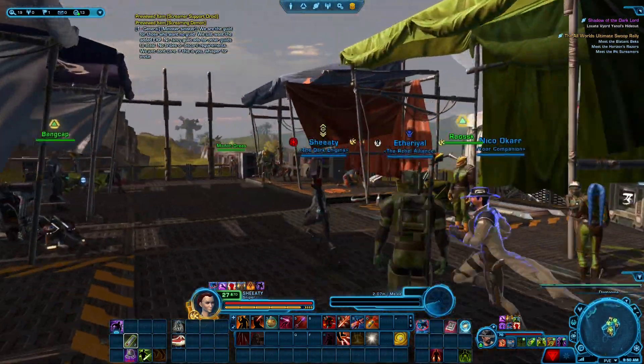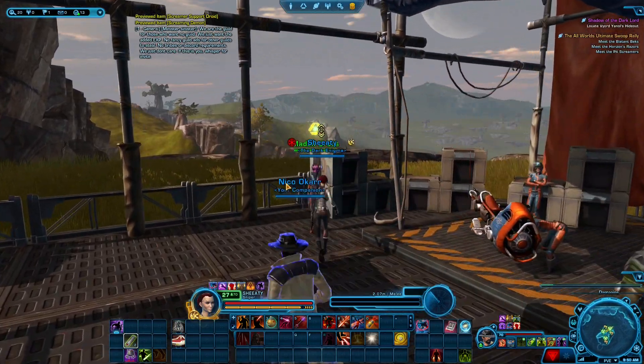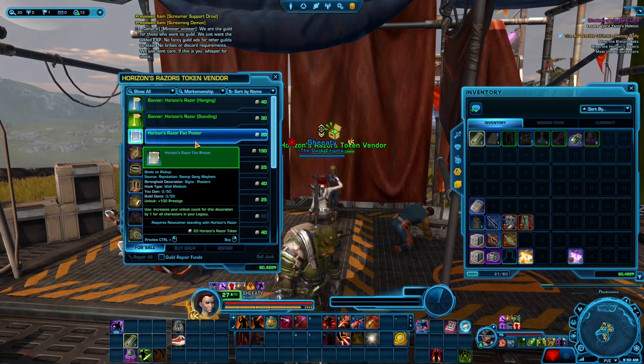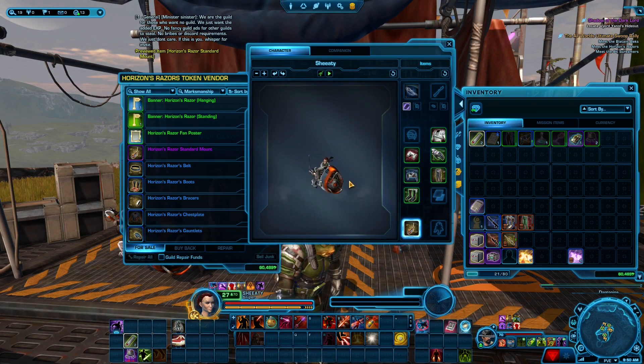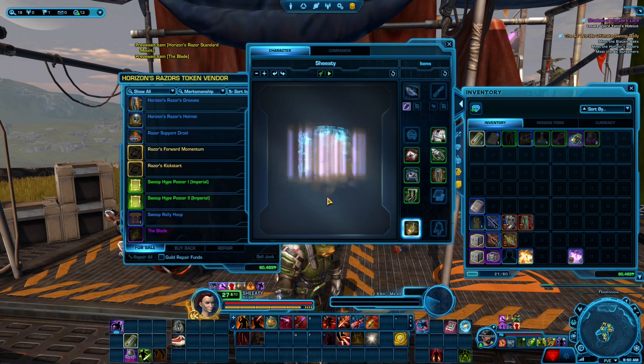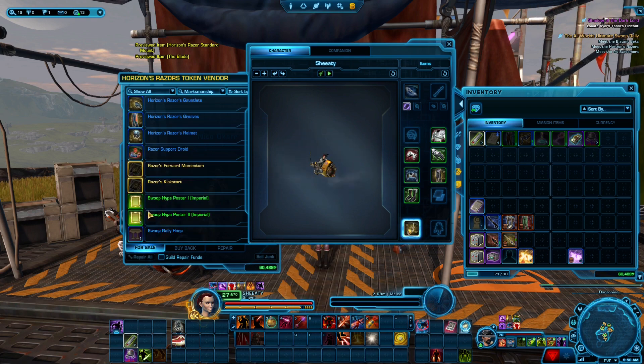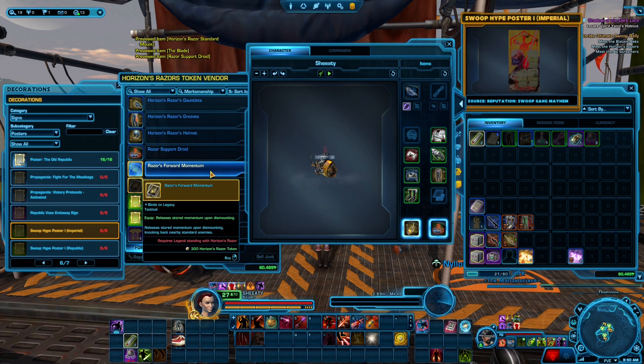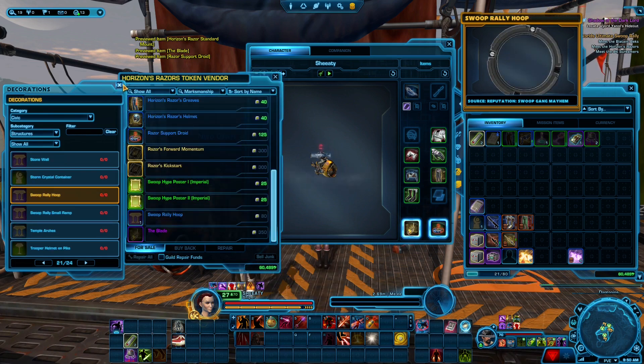I actually like the other vendor better. My favorite is the Horizon Razors. I just like the look of that mount — it looks awesome, like a bike with a massive engine in front. It comes in two colors: you can get this one and the Blade version. The Blade is a little more yellow, the other is a little more red. It also has posters and a support droid, plus a rally hoop decoration.